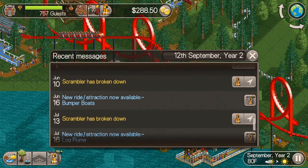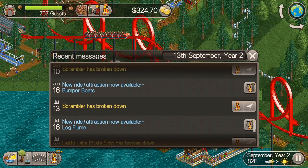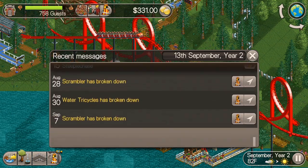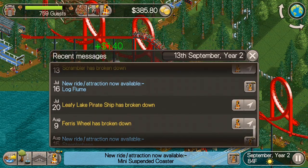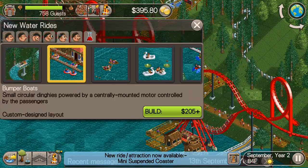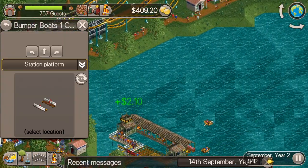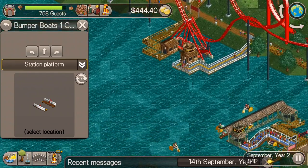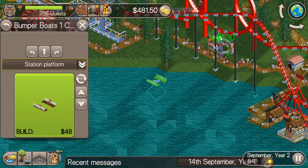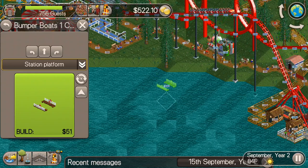So let's look at what developed. I see the log flume, bumper boats, and suspended swinging coaster — this all happened while I was building the wooden roller coaster. So I'm thinking today maybe some bumper boats. Those are usually a pretty decent ride. I'm thinking let's put them over here by the pirate ship and by Loch Ness.